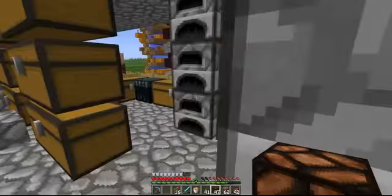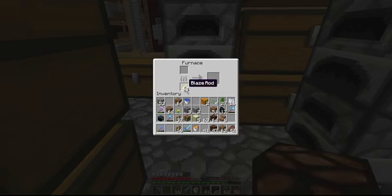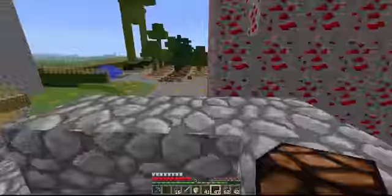It doesn't scale so nicely with blaze rods because you end up wasting them - it takes seven blaze rods to cook a stack of items with six cooks left over.